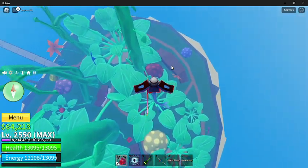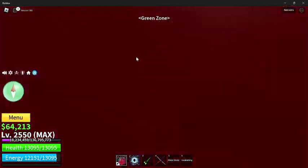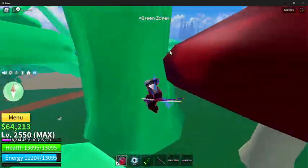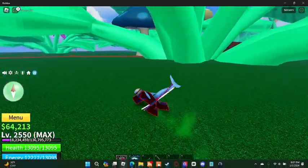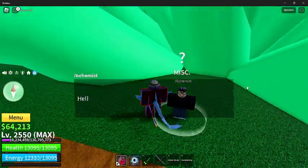Using the manager, you can buy that. If you jump down from there and go over to the back side of this leaf right over here, you can see this guy — the alchemist — where you can buy V2.